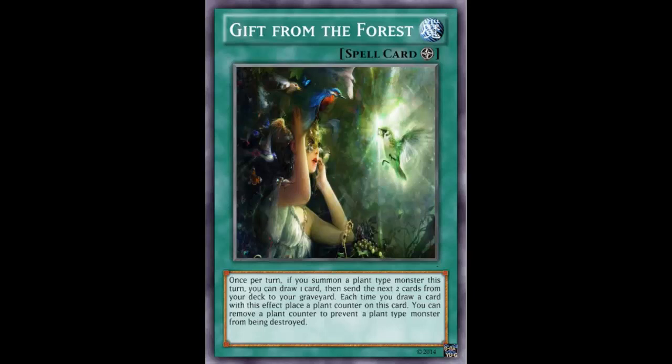That's really, really strong — summon, draw, and excavate two. The second effect reads: each time you draw a card with this effect, place a Plant Counter on this card. You can remove a Plant Counter to prevent a Plant-type monster from being destroyed.